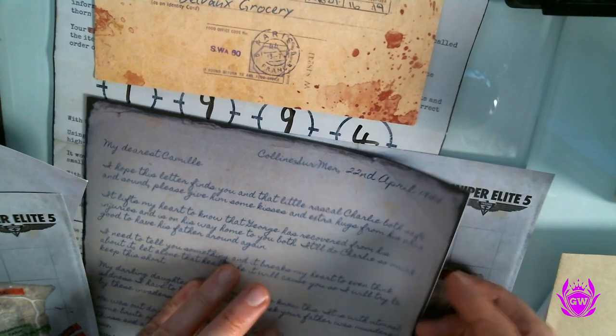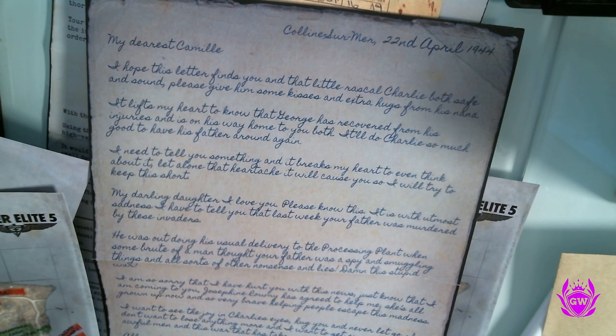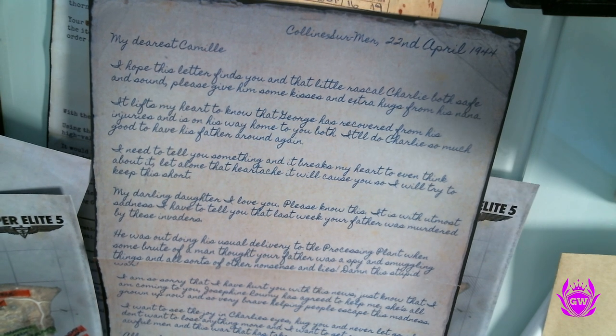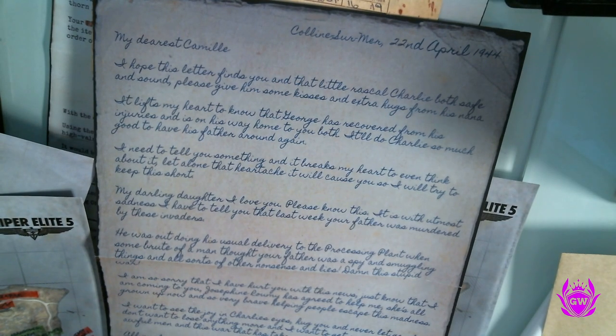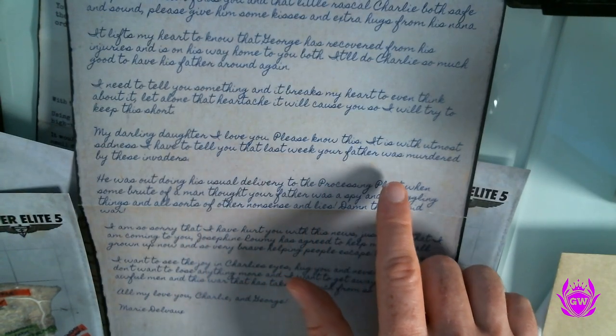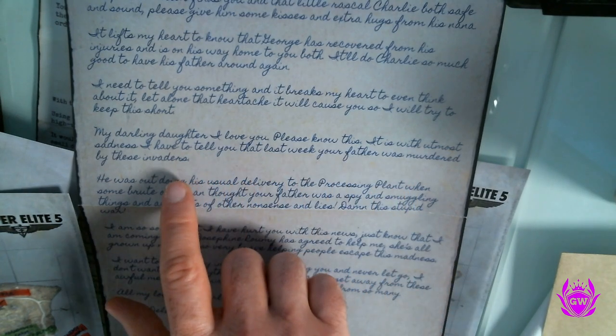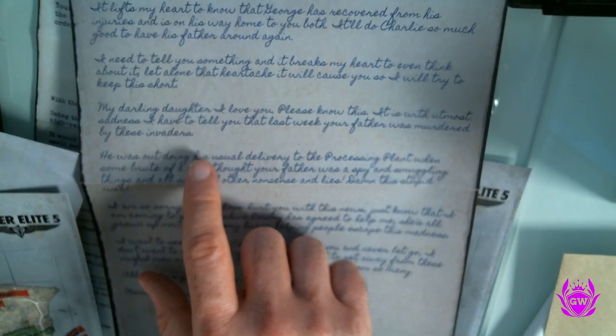That's a letter from the bad guys after they caught the resistance spy. Then we've got another letter dated 22nd of April — so after both previous letters — 'My dearest Camille, I hope this letter finds you and that little rascal Charlie safe and sound. It lifts my heart to know that George has recovered from his injuries. My darling daughter, it is with the utmost sadness I have to tell you that last week your father was murdered by these invaders.'